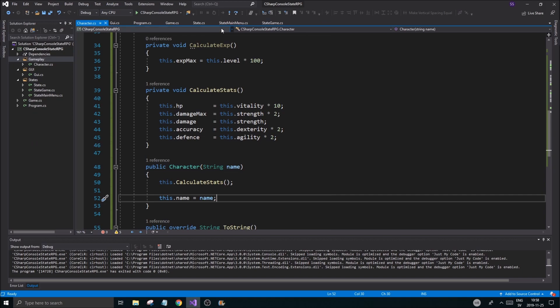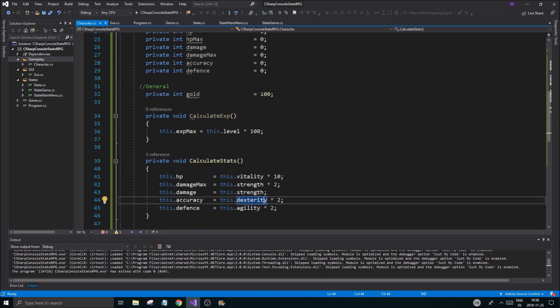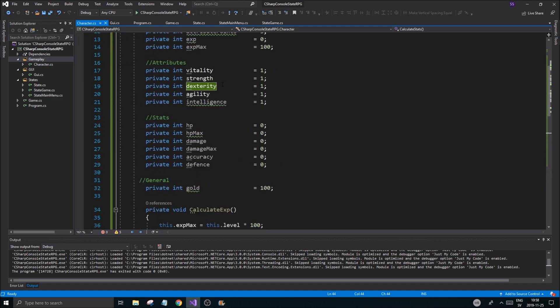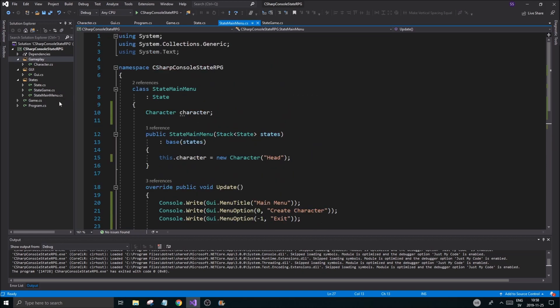There you go, guys and girls. A botched-up tutorial with lots of mistakes, but at least we got a Character class running that we can work with. We're going to need to create a CharacterCreator state to actually build our character for use in the game later on. Keep working hard, keep learning — see you guys and girls in the next one!